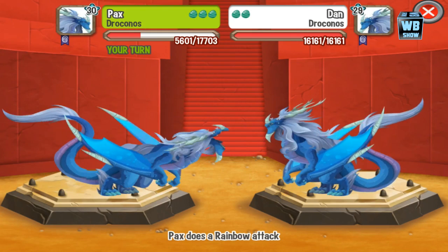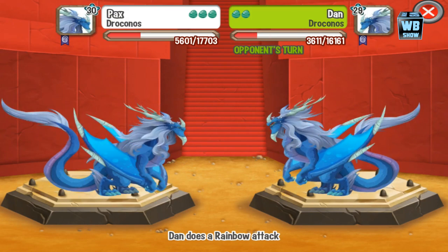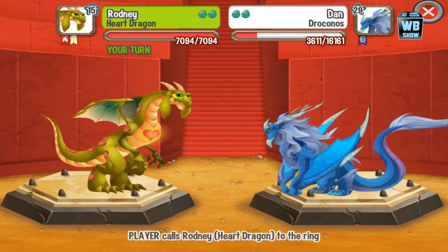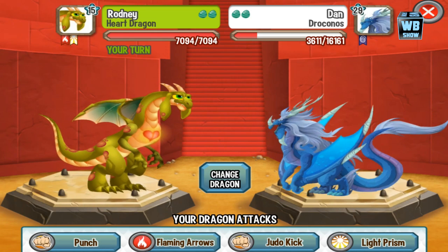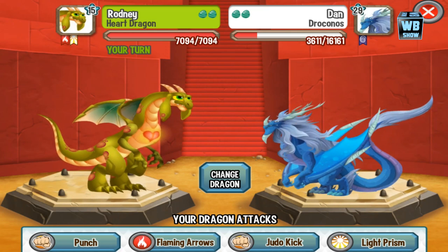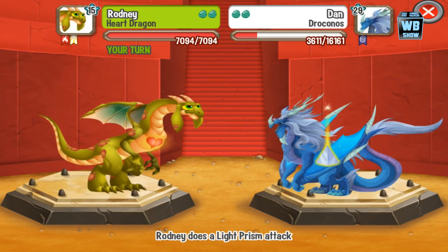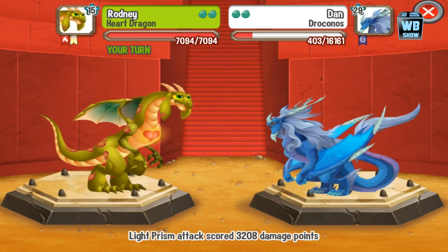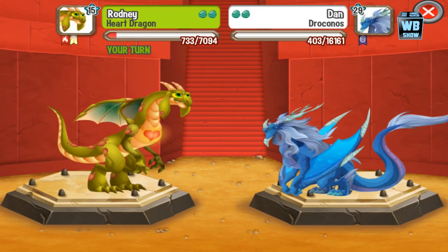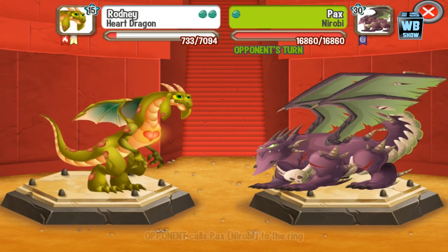The Heart Dragon is right here. He's a pretty big dragon in terms of vertical size — look at how long his neck is. Using light prism — he just moves his head back and forth, same kind of stuff. That is about it for flamethrower and flaming arrow too. That is the Heart Dragon in Dragon City.